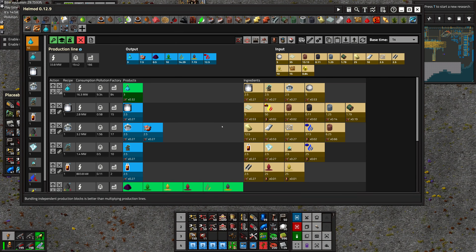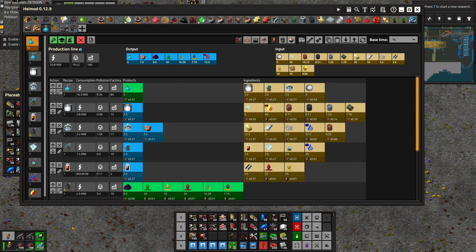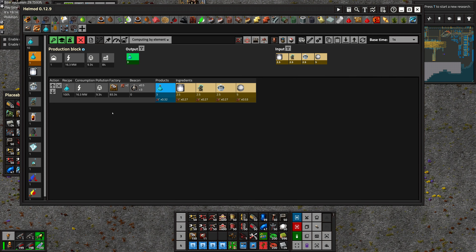Greetings, Mars here, and welcome to episode 162 of my Modded Factorio playthrough. In this episode, we're going to work on some blue science. We've already got it all figured out in Hellmod, so we just need to build it. It seems like the biggest component of this is the blue science packs themselves, in part because of all of these productivity modules. But that's important to reduce the amount of resources that go into this, and since we're building new setups now, we can make them as big as we want in order to get maximum productivity.